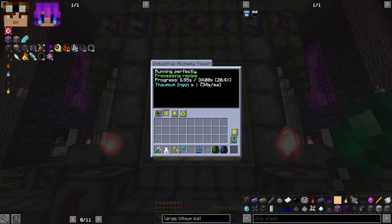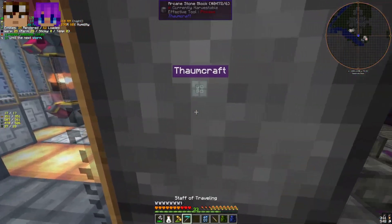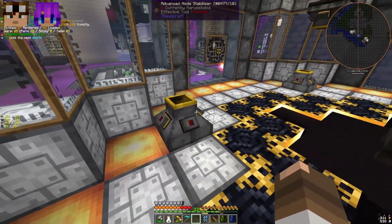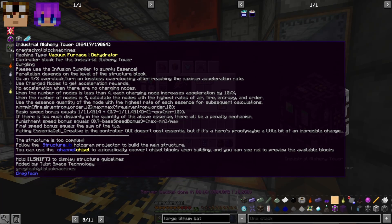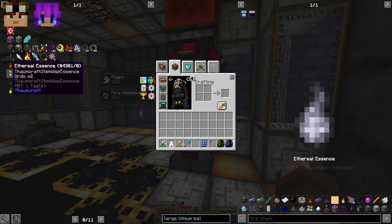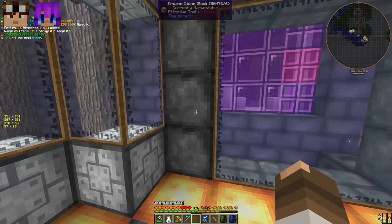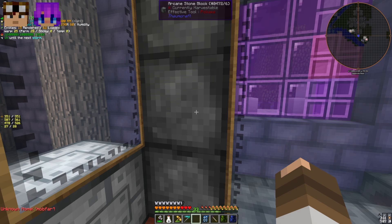If I request a thaumium ingot in its current state — we have one of the four nodes in there — it's still going to be very slow. 34 seconds per thaumium ingot. That's very bad because we're getting a massive speed penalty from not having the nodes properly in here. The tooltip shows you need air, fire, entropy, and order — so ignis, ordo, perdicio, and air ethereal essences.